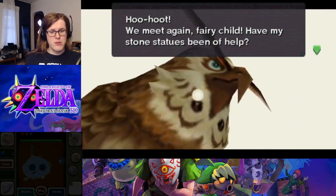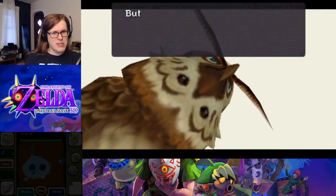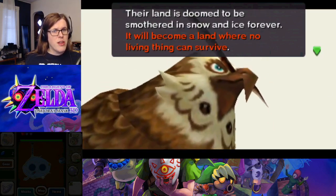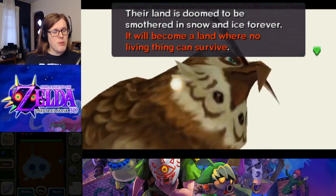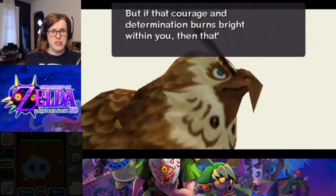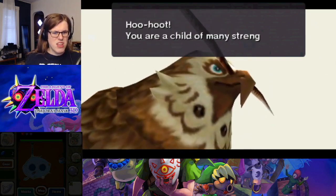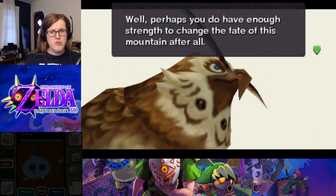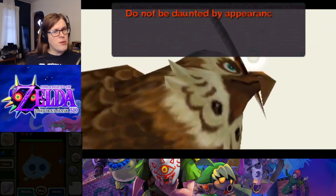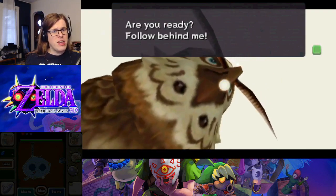Oh, we meet again, fairy child. 'Have my stone statues been of help? Well, it seems you may have the strength to change the fate of this land, as I had expected. But the road ahead is even more challenging. Many trials await you. Please watch over these Gorons around you. Their land is doomed to be smothered in snow and ice forever. Without courage and determination, you surely will collapse from these extreme conditions. But if that courage and determination burns bright within you, then that's another story.' We proceed.